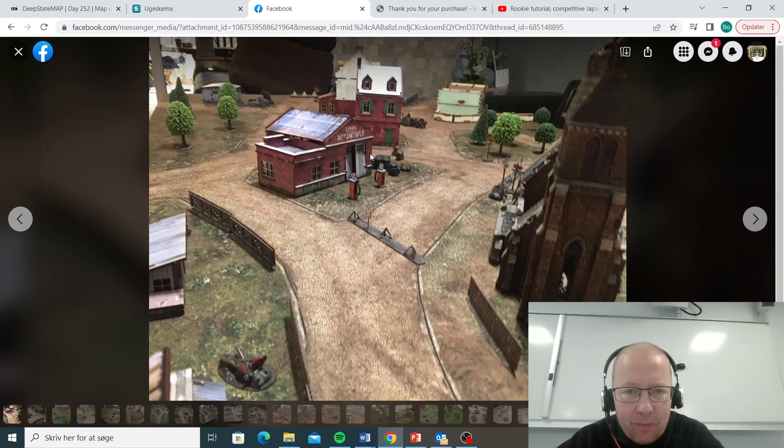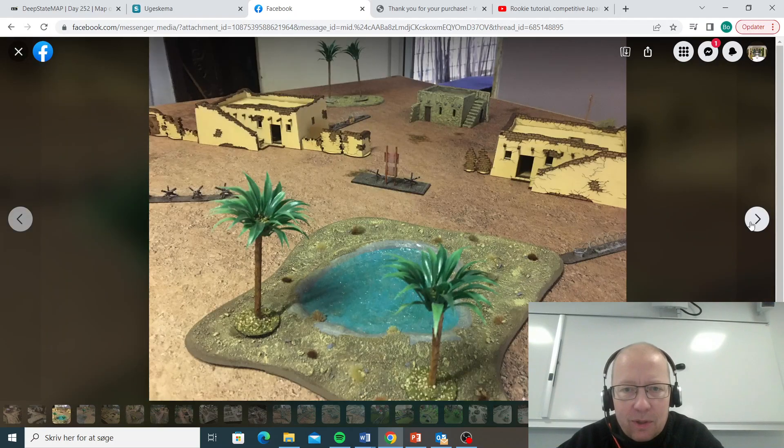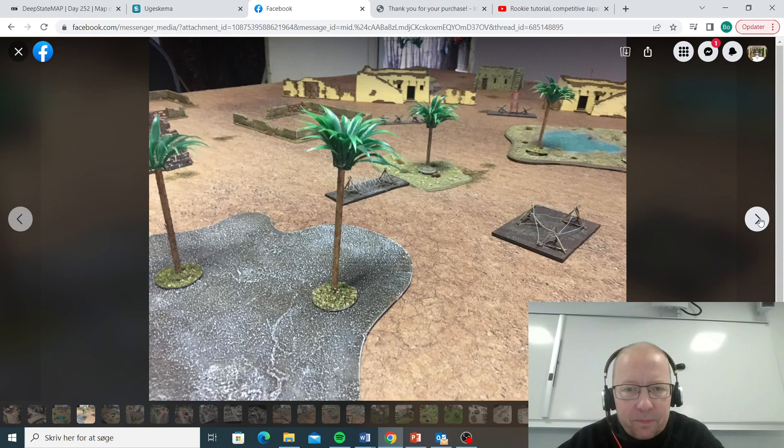Here we have another table with the automobile. Really cool little tank station here. That's the ruined church we saw before. That is the desert table — and barbed wire.